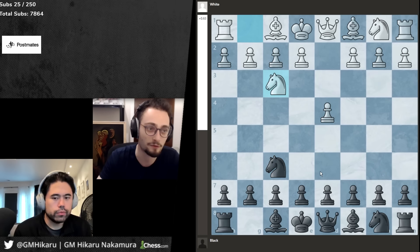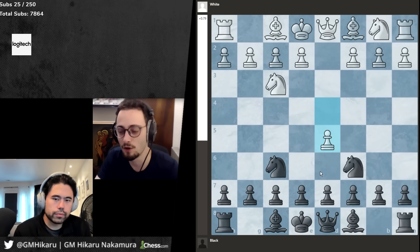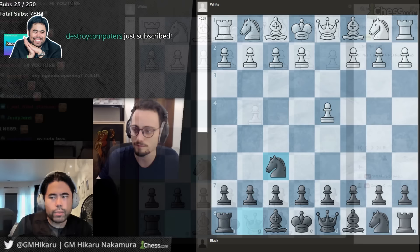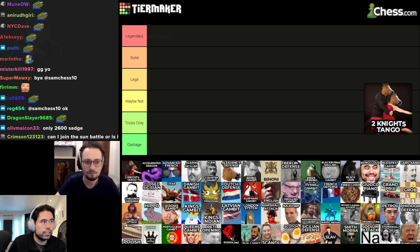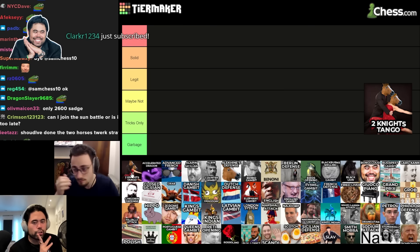Bad memories aside, I don't hate this opening if black knows what they're doing. The whole reason it's called the Tango is that if d5, you shuffle the knight around, play bishop c5, and can get a really nice position. The problem is if white plays knight f3, you can't do the knight maneuver.